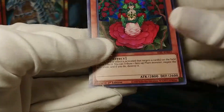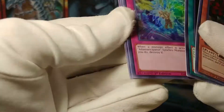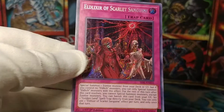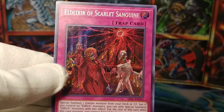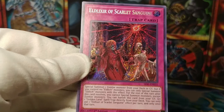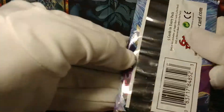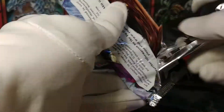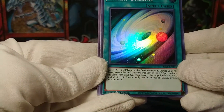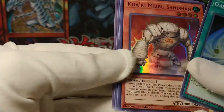This pack opened well. More Princesses of Camellias, Pyramid of Wonders, Resonance, Princess of Sunflowers — but this card right here is Eldelixir of Scarlet Sanguine. Can I just, like, build the entire Golden Land deck out of these secret rares? Another Galaxy Cyclone! Awesome — wouldn't mind getting three of that. That's a cool foil.